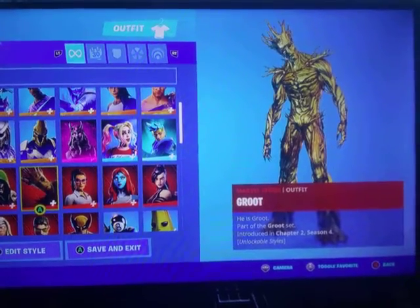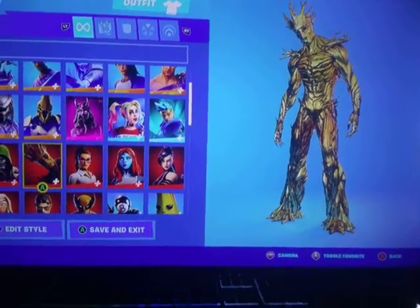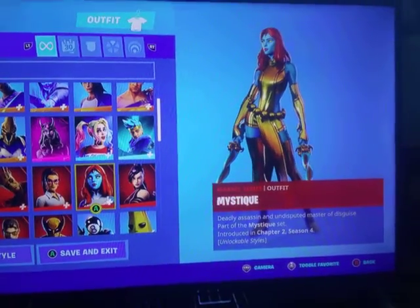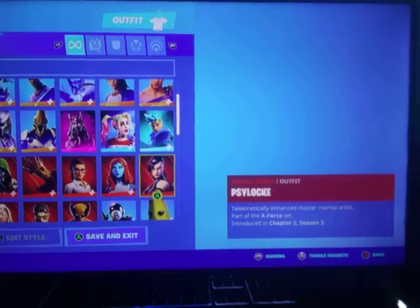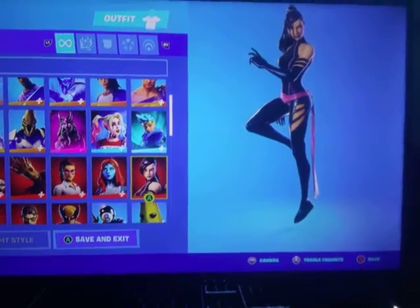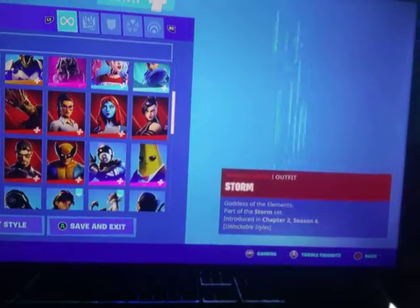Groot — I like the skin, cop it. If you guys got it, nice. Jennifer Walters, gold version for her as well. Mystique — got her for the gold. I don't have her emote though, I never did the challenge for her emote. Psylocke or whatever — pretty clean skin. Don't look that way. Keep it PG-13, you know what I'm saying?